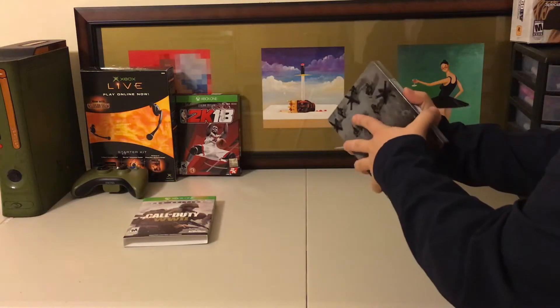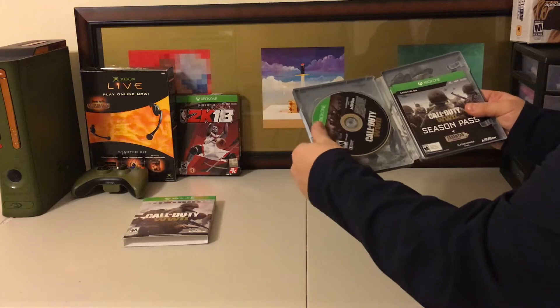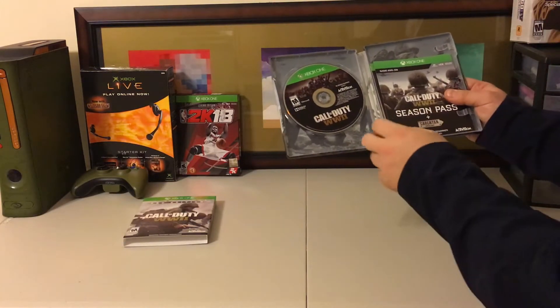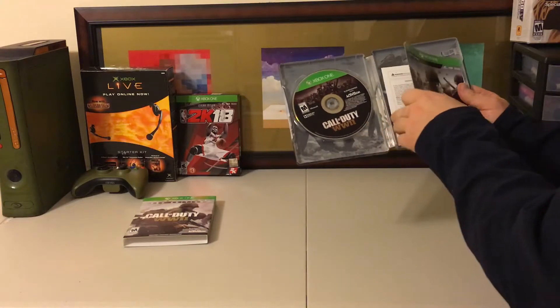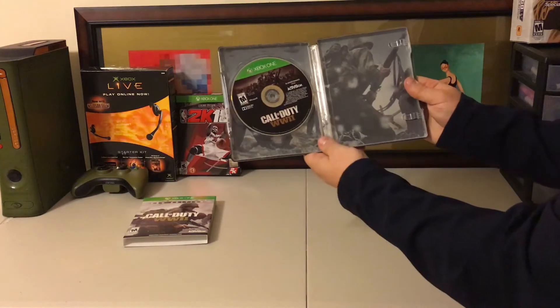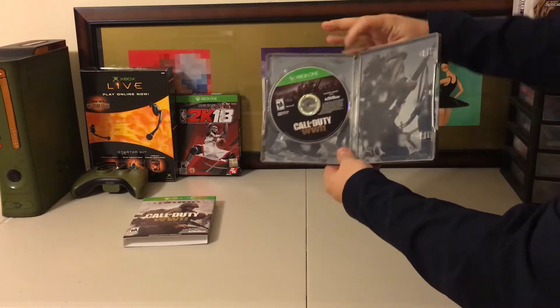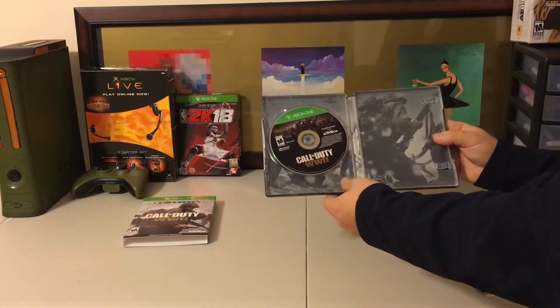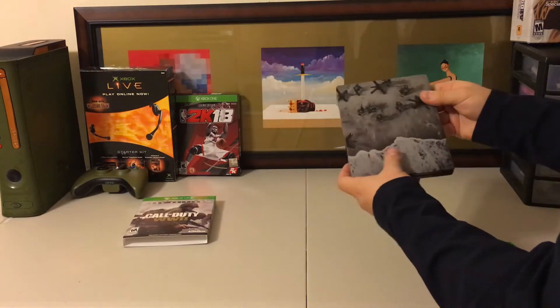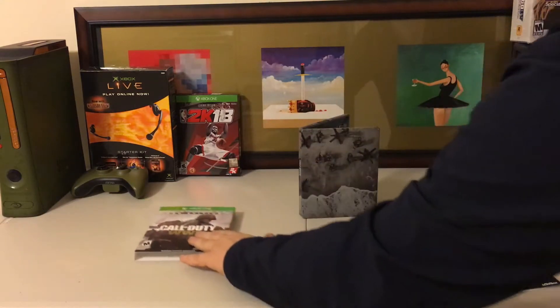Got one more sticker here to bust off. And here we go guys — there is the game. Again, we've got the Call of Duty World War II steelbook. Let's get some of this stuff out of the way so you can see some of the artwork inside. That is really neat, and here is the back. I am a sucker for steelbooks, I will be honest — this is just really cool. Add it right to the COD collection.